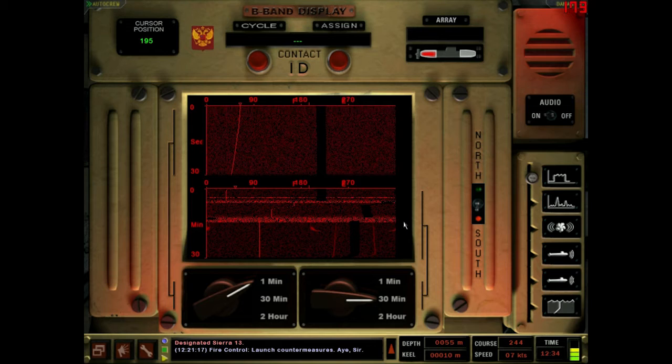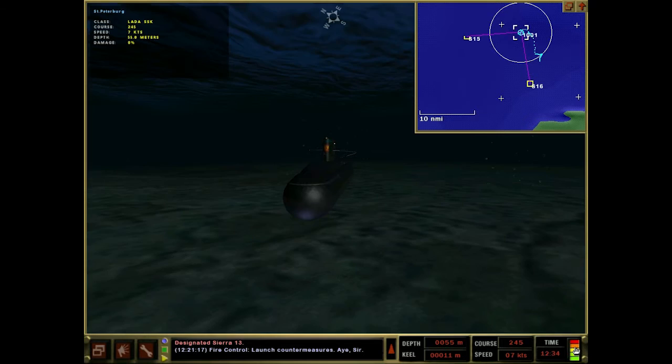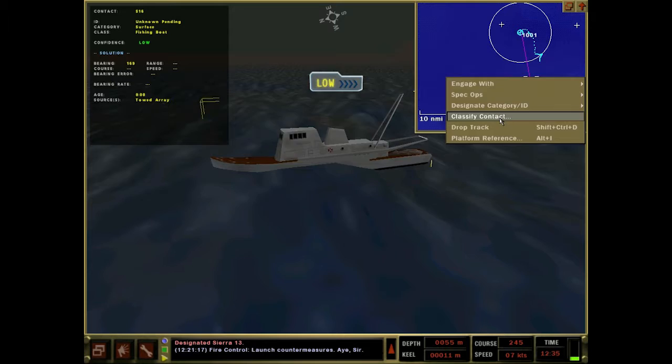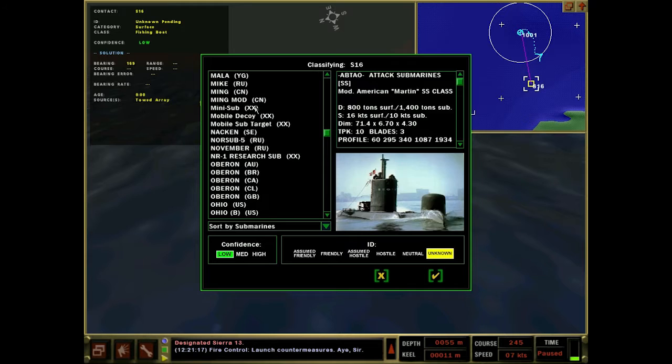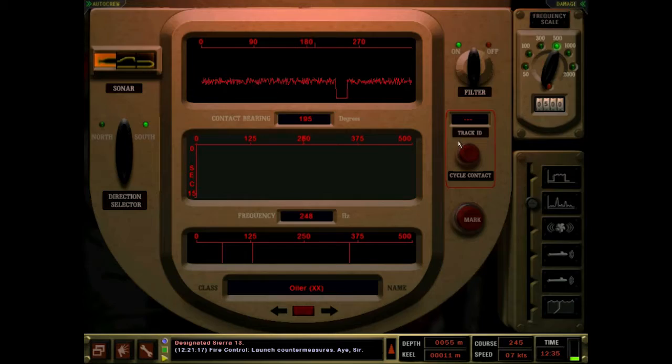Pretty sure that's our guy to the south. Gotta keep a vigilant eye - oh look at that, that might be our oiler friend, course 245. We just lost it or decreased in signal strength at least - nothing we care about. Starting to turn. There's your false contact. Let's go ahead and get this guy classified as our Ming Mod. Subs - submarine Ming Mod, confidence high, hostile. Our Romeo-looking guy here.